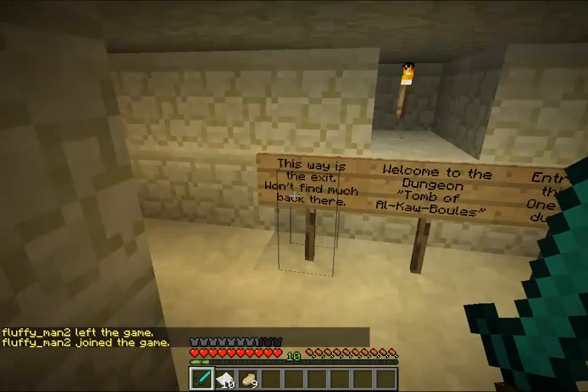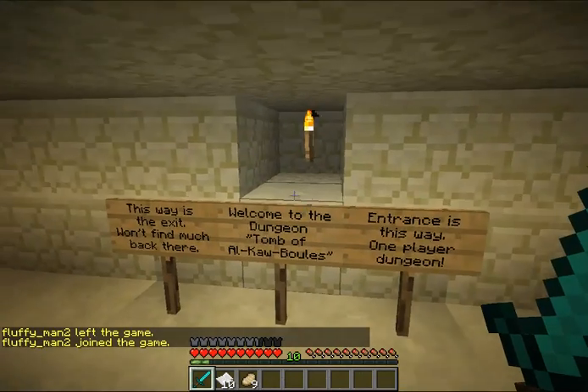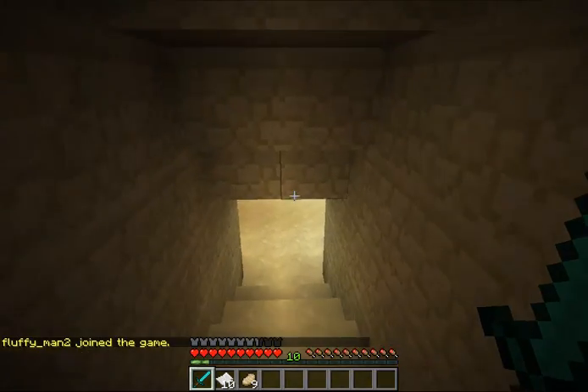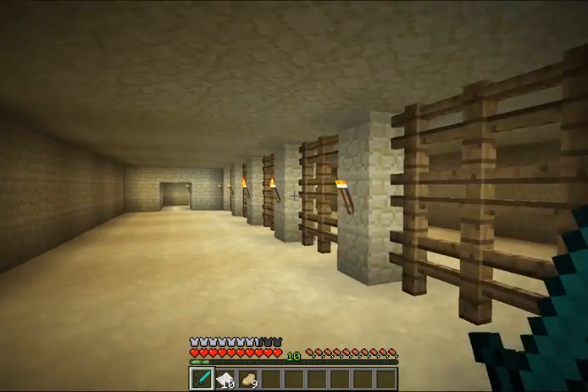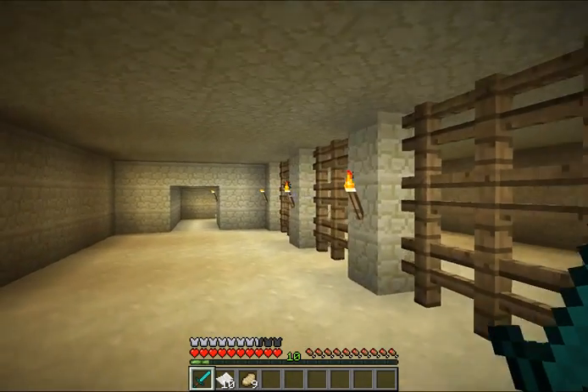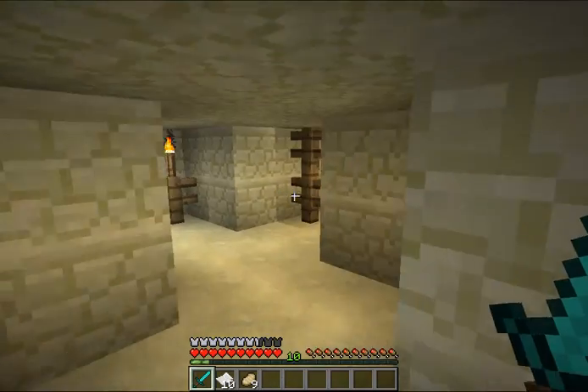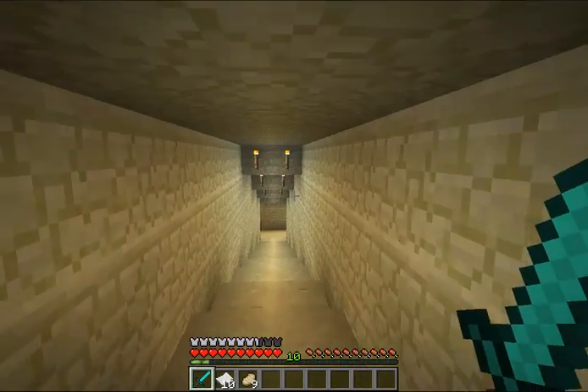Down here we have three signs. One says 'the exit,' which you will come to after you actually complete the dungeon, and this is the actual entrance to it. You won't actually fight any mobs or anything until you get past a certain point in the dungeon, which I will tell you when it is.